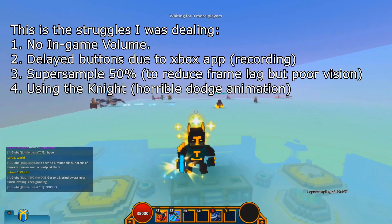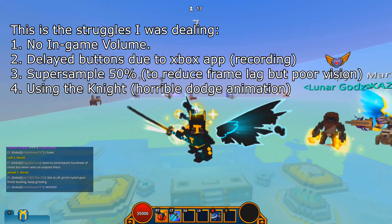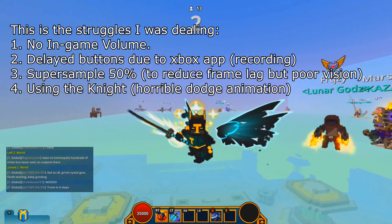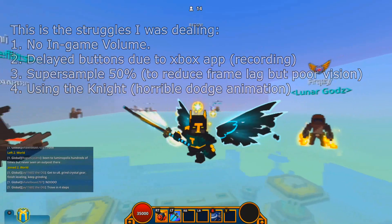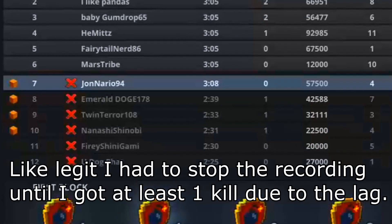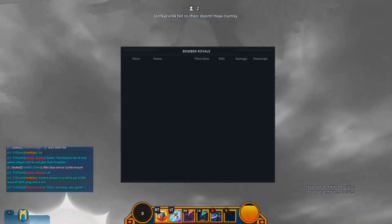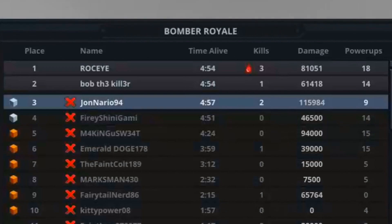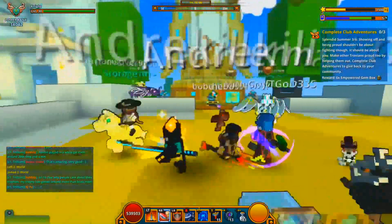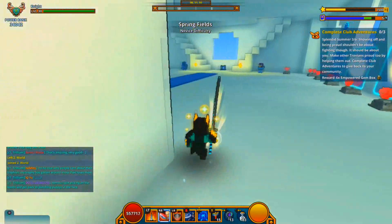Step 2: defeat 2 players or win a Bomber Royale match. Personally I do not like Bomber Royale, so I lowered volumes, set light control to extras, and super sample at 50% so I couldn't see much past 2 blocks in front of me — partly to reduce frame lag. I was also using the Knight class, which has a terrible dodge animation so I wasn't able to evade much damage. The first game didn't go well due to lag and I ended up 7th with no kills, but the second game I got 2 kills.